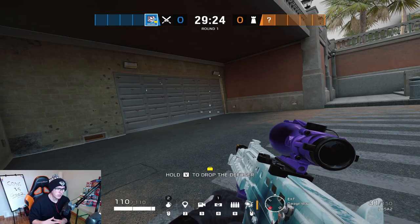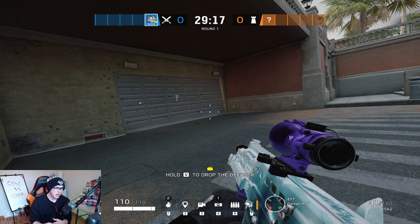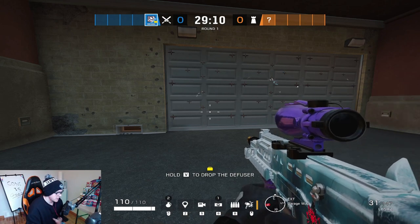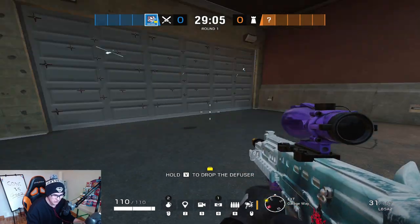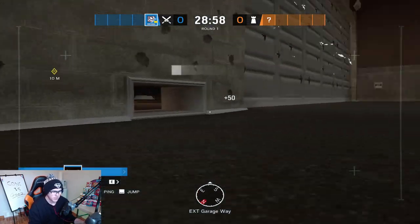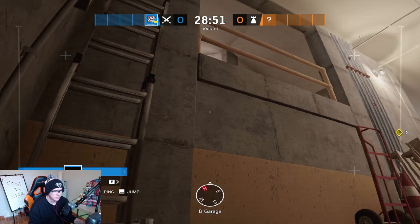We're going to start off with the garage wall. You see a lot of Mute, Bandit, Cade just to deny the wall from being opened. A big thing to help deal with this is the drone hole right here. A lot of the time you might see a Jaeger putting his ADSs on the wall inside the garage, so throwing a nade right in isn't usually the best play. You can throw a drone outside the drone hole and jump it across to see if there's anybody actively watching, and then drive it in to check for ADSs.